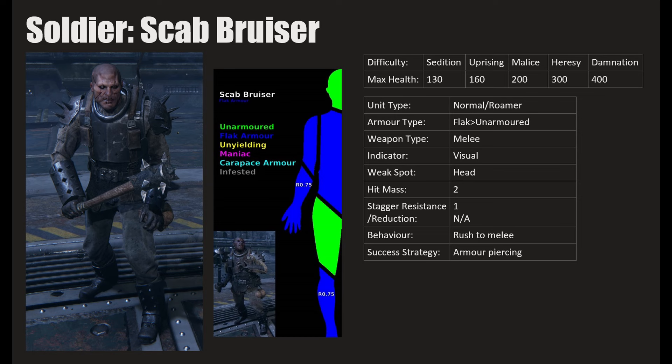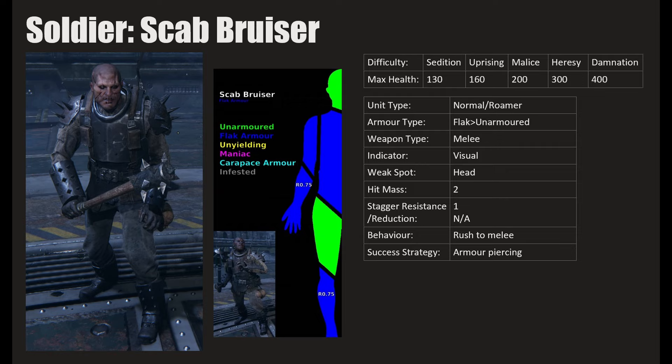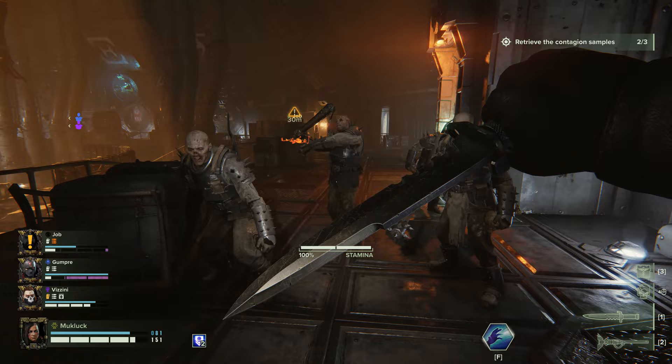The Scab Bruiser — unit type is normal roamer, meaning he cruises around the map in little groups and charges when he sees you. Health values go up incrementally for each difficulty. Visual indicator, weak spot is the head, hit mass 2, stagger resistance 1, no reduction, behavior rush to melee. Success strategy: any kind of damage works. Even without armor piercing you'll knock him around, it's fine.